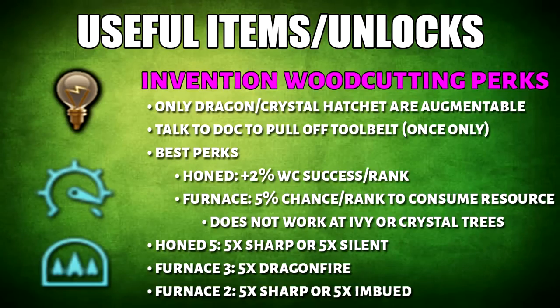After that, we have the Invention Woodcutting perks. Only Dragon or Crystal Hatchet is augmentable. The first perk is Honed, which increases woodcutting success by 2% per rank. Then we have Furnace perk, and there's a 5% chance per rank to consume the resource for full XP. I've listed the best combinations for Honed 5 and Furnace 3 or Furnace 2.